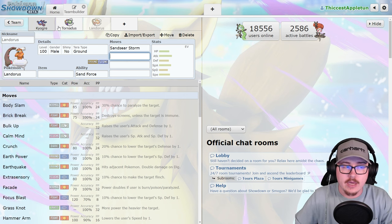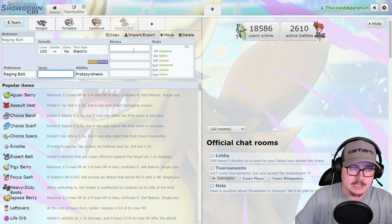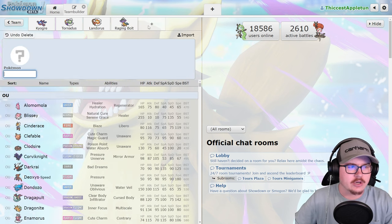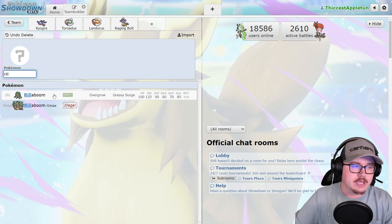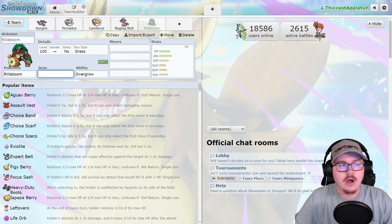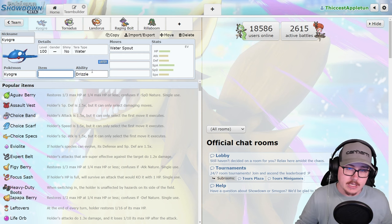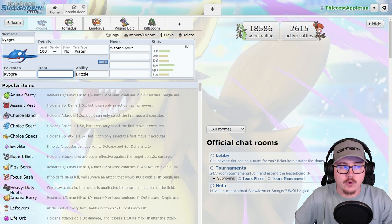Landorus-I is still really solid. With Miraidon's addition and the dominance of Raging Bolt, having a good ground-type attacker is going to be very powerful, and access to 100% accurate Sandsear Storm is really big for Landorus. Raging Bolt also makes a lot of sense — you can swap it into electric or grass-type attacks coming into Kyogre. You'll also see Rillaboom or Serperior as grass coverage, with Flutter Mane possibly popping up as well.